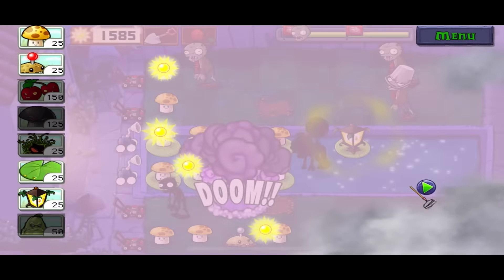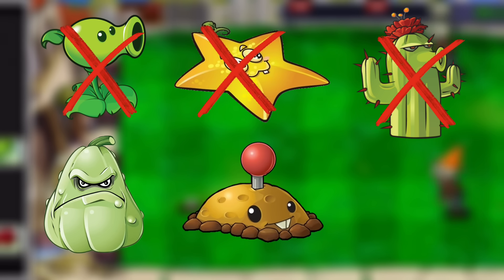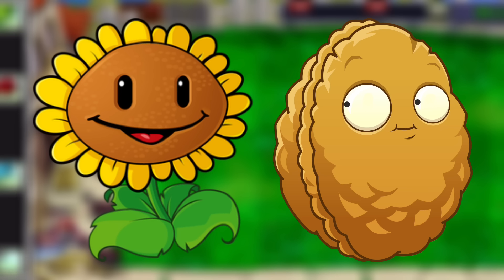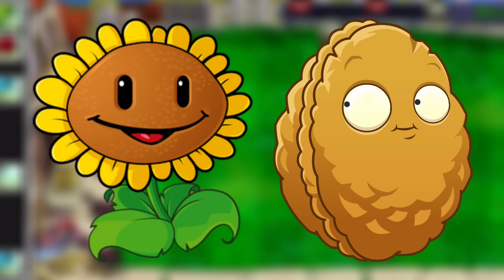Can you beat Plants vs. Zombies with only instakills? I can't use peashooters, star fruits, cactuses, or anything of the sort and am limited to squashes, potatoes, and cherry bombs. I also allowed sunflowers to meet the ridiculous cost of these plants and walnuts to stall to let the ridiculously long timers refill. But no plants can damage the zombies if they don't instantly kill them.